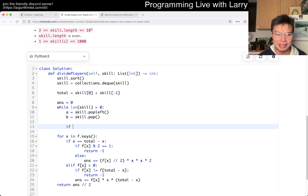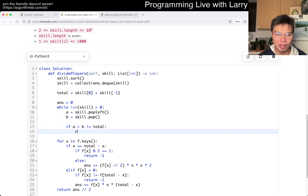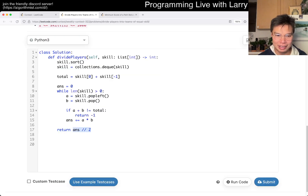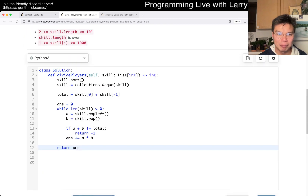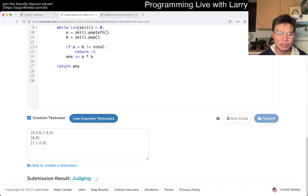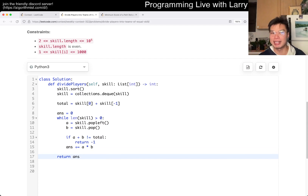And then if A plus B is not equal to total, return negative one. Otherwise, just accumulate A times B. This would have been so much less error-prone — I was kind of thinking about it, that's why I had the sorting — and this would have been so much less error-prone now that I see this problem again.